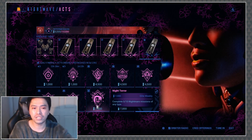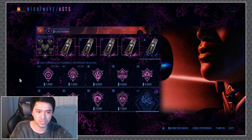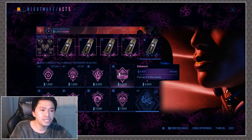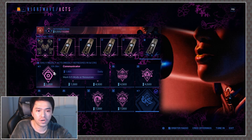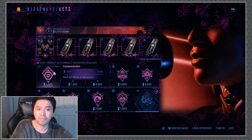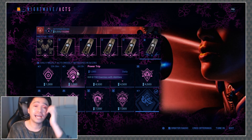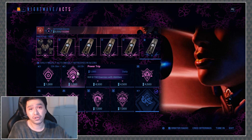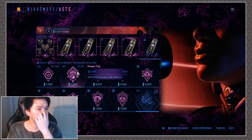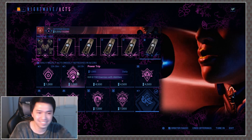Unfortunately there isn't too much overlap. However, one thing I would highly suggest is if you're going to do Enhance — the 8 rare mods — and you want to knock out your dailies, Communicator and mark 5 mods or resources as well as Power Trip, you can head over to the Index, get your rare mods there, mark them, it'll help your team out. And enemies with abilities is just kind of something you end up doing in the Index anyway.